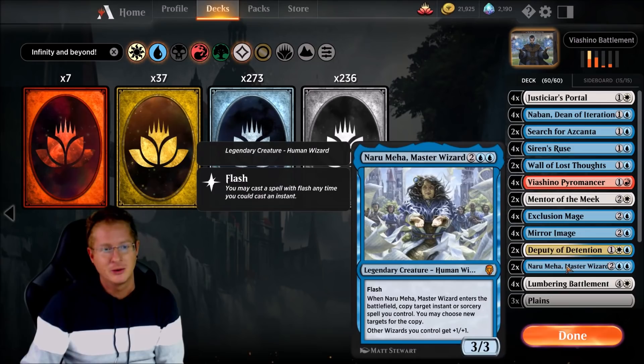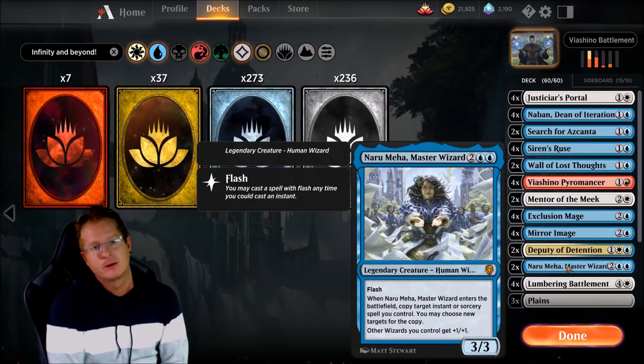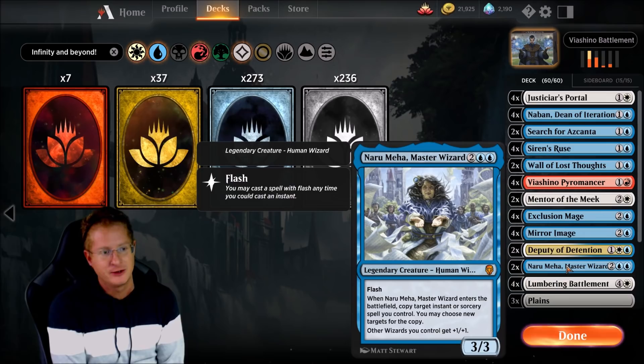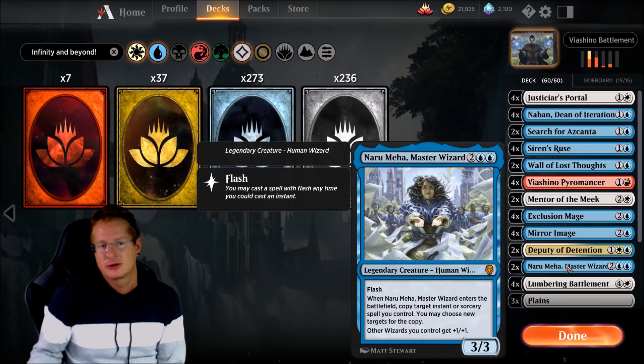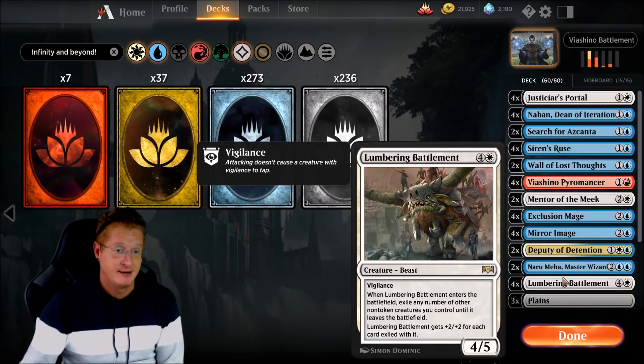Naru Meha, Master Wizard — I'm teetering on whether it should be in the deck, but it serves a purpose. When it enters the battlefield, copy target instant or sorcery spell you control; you may choose new targets for the copy. It helps with some bounce spells, but mainly other wizards you control get +1/+1. It's a 3/3. It is in the deck, but you could consider swapping it out.